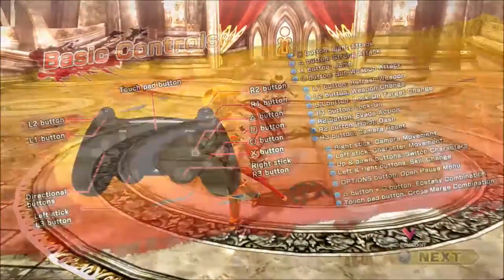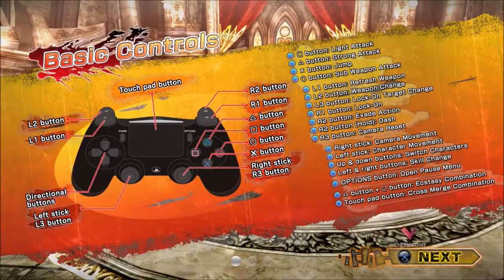In bikinis - plenty of them. Okay, so here's a boss fight. Straight into it. Here's all the shit you need: light, strong, jump, sub, refresh, and change. You'll get to the rest throughout the game, but just remember the lock-on shit.